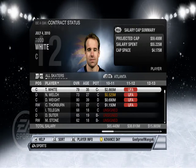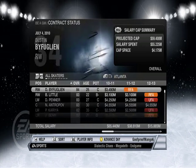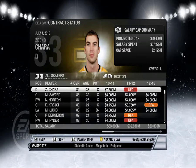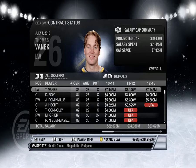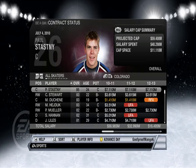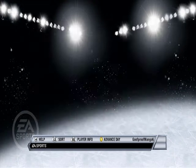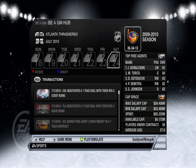Can I check out other teams? Yeah I can. See like Anaheim — I want to see their overalls. They have Getzlaf, Perry and Ryan. So we don't have any really high-end players like other teams. It's hard to gauge if we're a good team or not — I don't think we are, because Atlanta is pretty terrible.